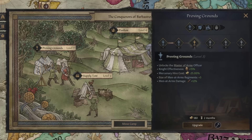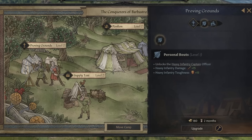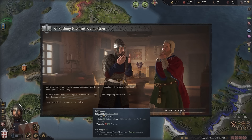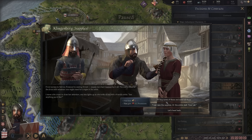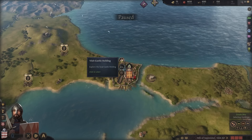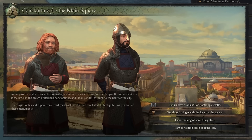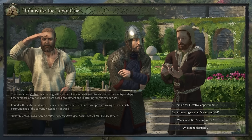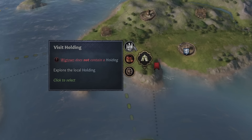You can acquire provisions in a number of ways: from contracts, which is the most common; through a hunting and foraging decision; or simply by buying them from a holding. You will almost always be camped within a holding when moving around the world, where you can visit and perform tasks like training new skills, hiring new followers, or finding new contracts from criers. On occasion you may be camped in an empty holding, where you will not have access to these interactions.